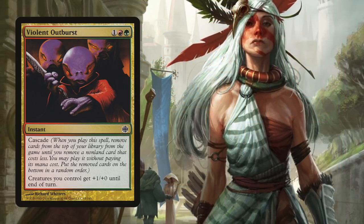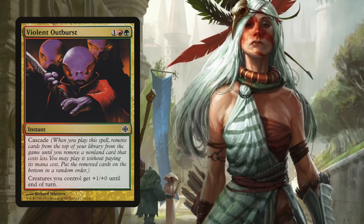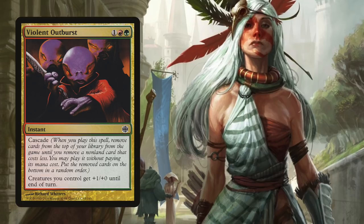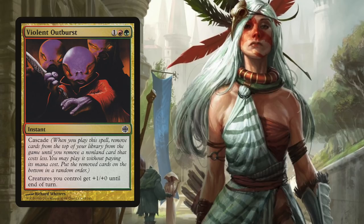Ideally, we cast Violent Outburst before we declare attackers, get our free haste creature, and that cascaded creature gets the bonus. We can also cast Violent Outburst after our opponents have declared attackers and, with a bit of luck, get a surprise blocker. We'll take a look at our key attackers in a moment, but first, the second most important card in this deck.